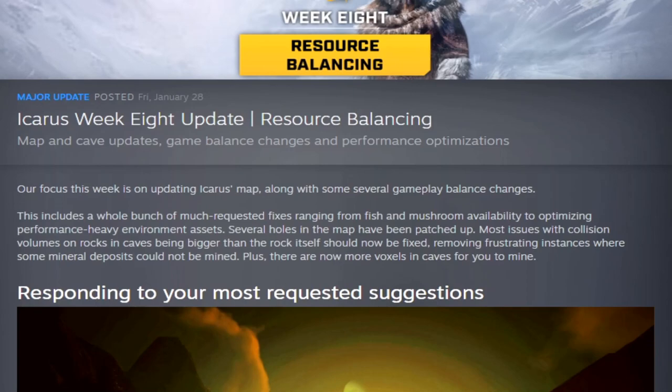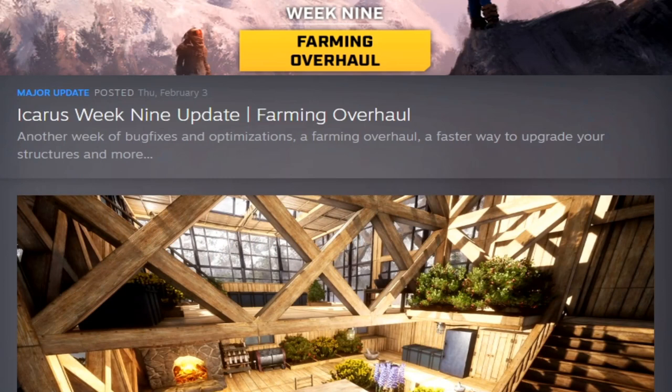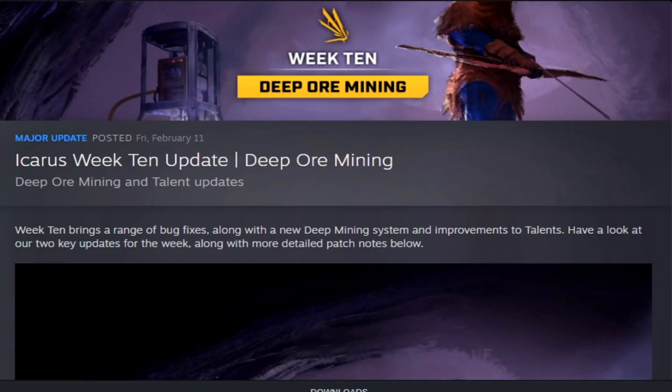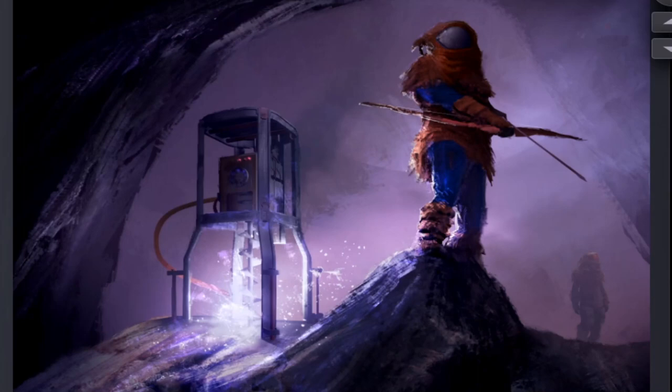Week nine gave us a farming overhaul with a ton of new farming options and ways to upgrade structures, and they made some changes to the user interface. Week ten was the deep ore mining update, where they added the deep ore mining nodes and drill.